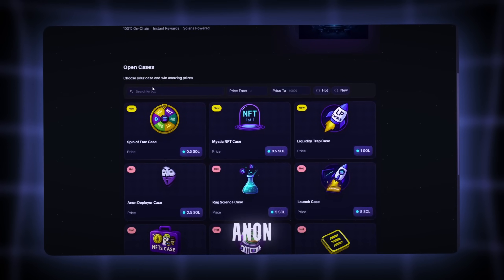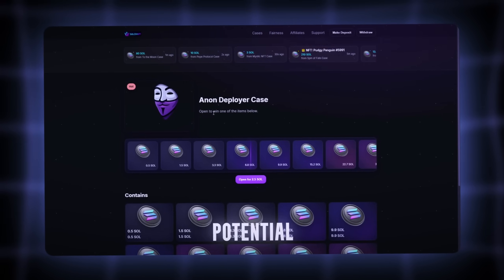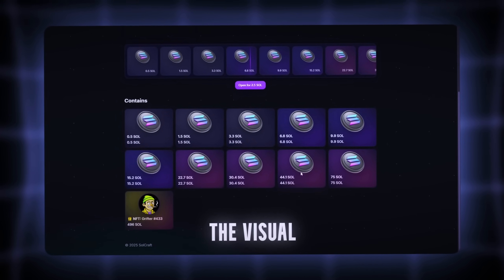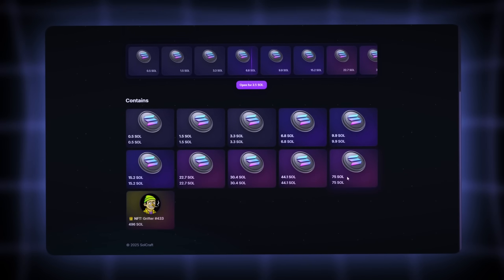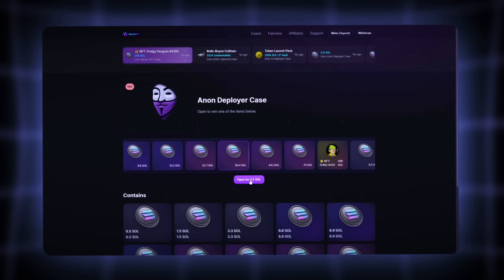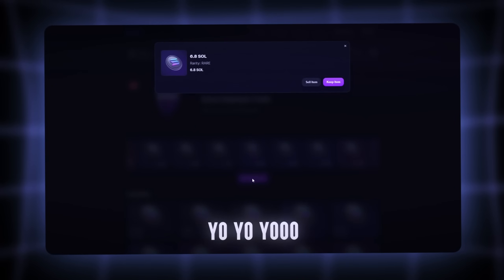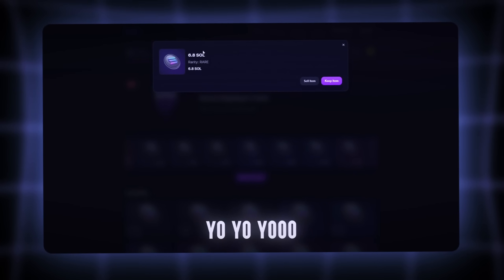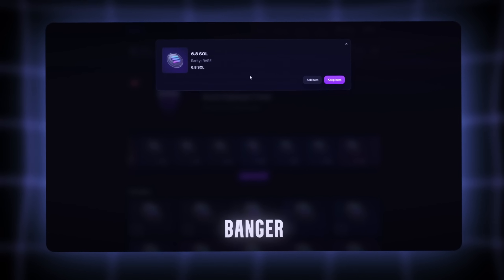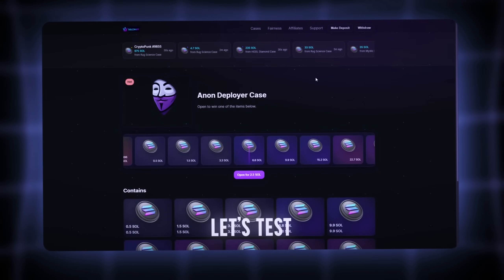Drop two: Anon Deployer, 2.5 Sol. Mid tier farm right here. Potential says up to 496 Sol. And the visual? Clean, full Matrix vibes. Alright, drop is loaded. Let's see what Solana wants to give us. 6.8 Sol. Yo, yo — what the actual fuck? That's a straight banger. This ain't no rug UI. This shit might be legit. Let's test the big boy now.